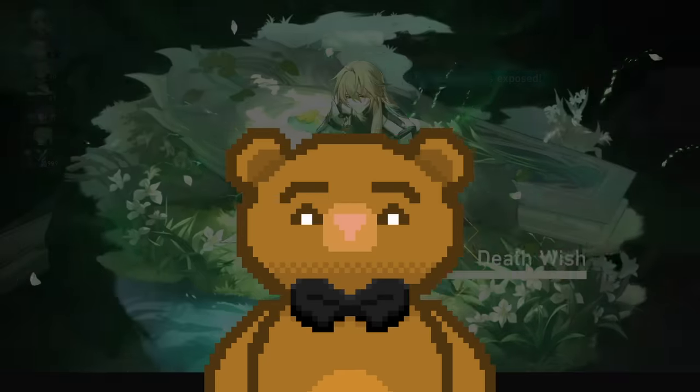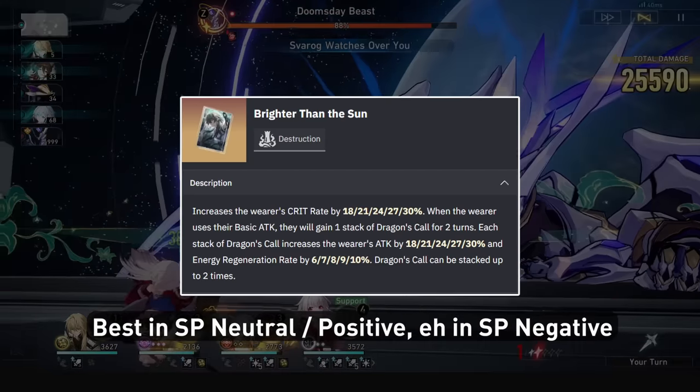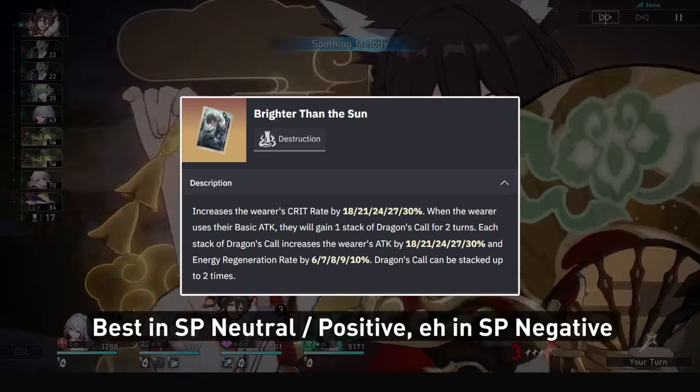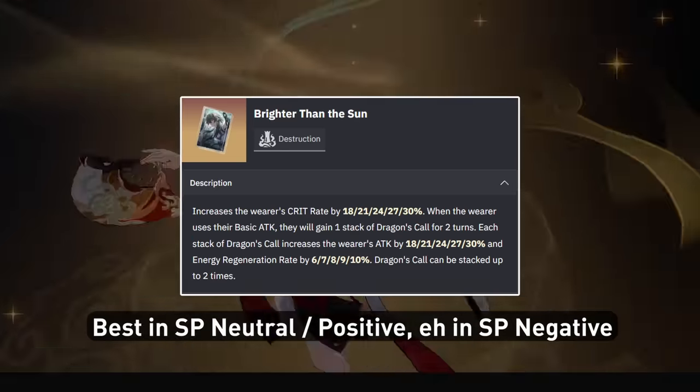The Lightcone standings go a bit like this. Lunae's signature is best if you're Skill Point Positive or Neutral, as the high base attack, crit, and energy, and attack percent on top is just insane for any unit that can fully abuse it, which these Clara playstyles can.